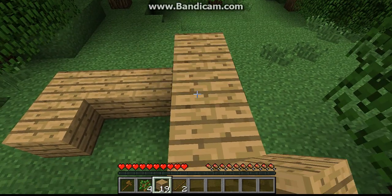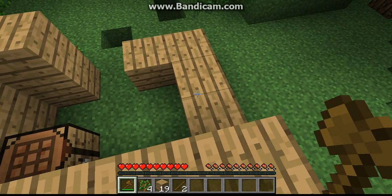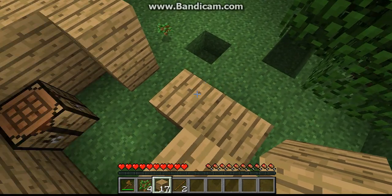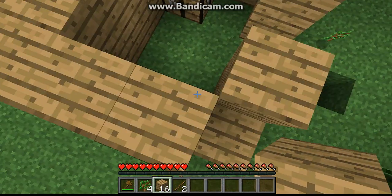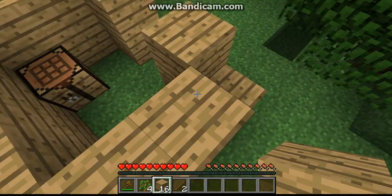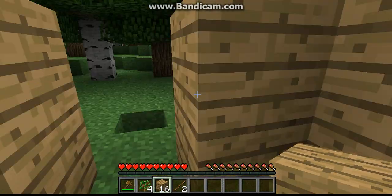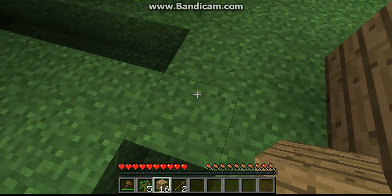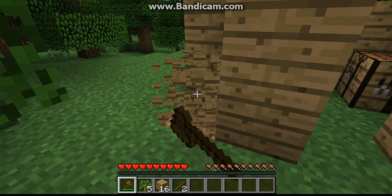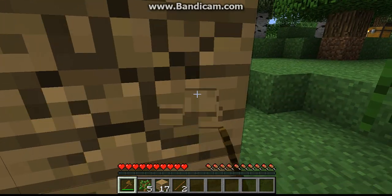At sunset you really wanna be in your house, cause on the first night you're probably not used to it and don't know what to expect. And here's a little trick for conserving wood — see these corners? You can just put them diagonal like this. It's still like a corner but you don't need to fill in extra blocks. That helps you save a little bit of wood.